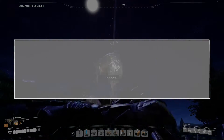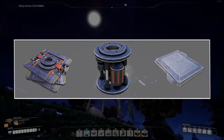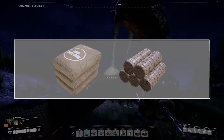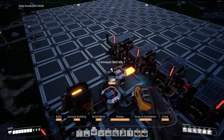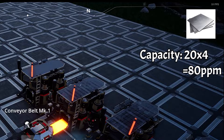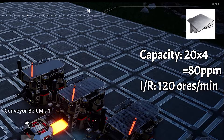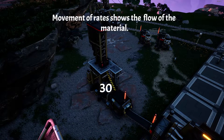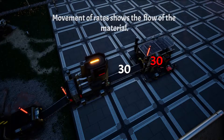The different items include but are not limited to iron rods, iron plates, screws, reinforced iron plates, rotors, smart plating, wires, cables, copper sheets, concrete, and solid biofuel. Quick note: I'll be keeping basic info up on screen. This will include whatever item is being made, the total production capacity of the shown design in parts per minute, and the initial input rate for the design along with the specific item. I'll also have numbers representing the required input for a machine in red and the output produced in white.